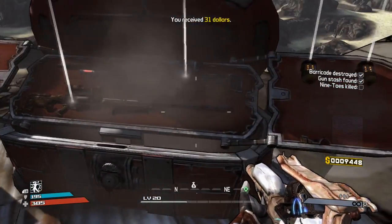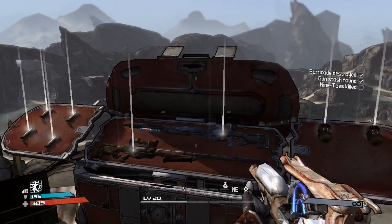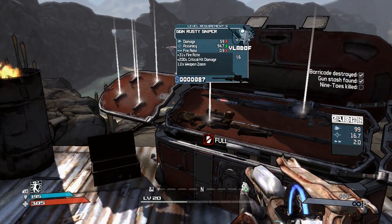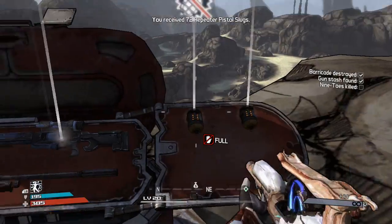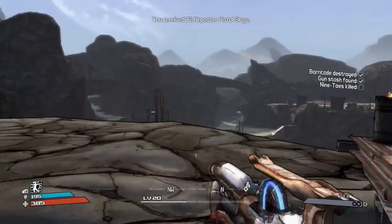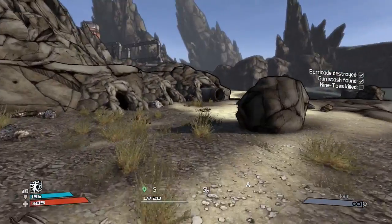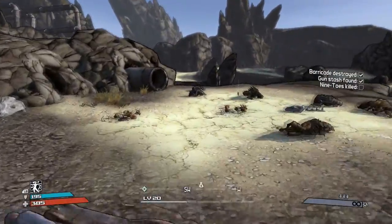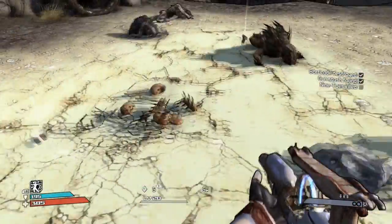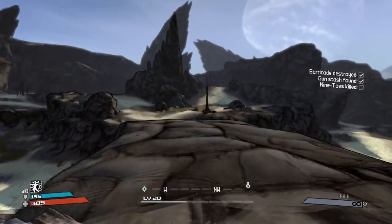Let's see what we've got — get on your knees and pray to RNGesus. A Burning Sniper — pretty good against Bonehead. Incendiary is great against him. It's just a normal sniper, nothing special. Repeater slugs, and my grenades are full so I can't pick up any more. Red chests like this — for early game they can find some good stuff.